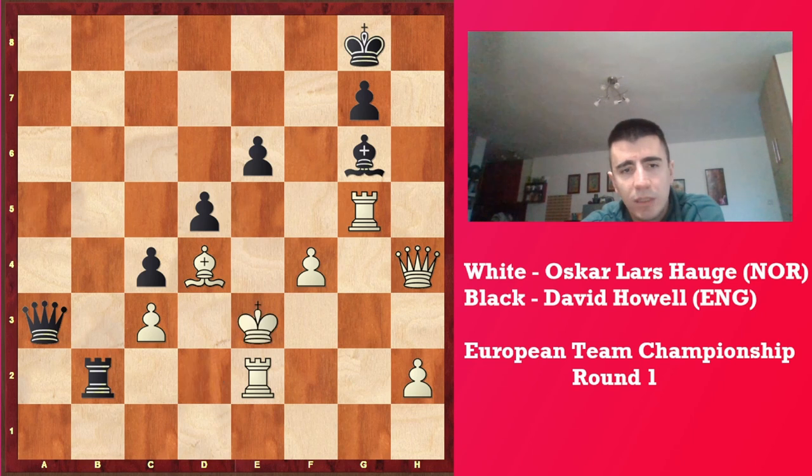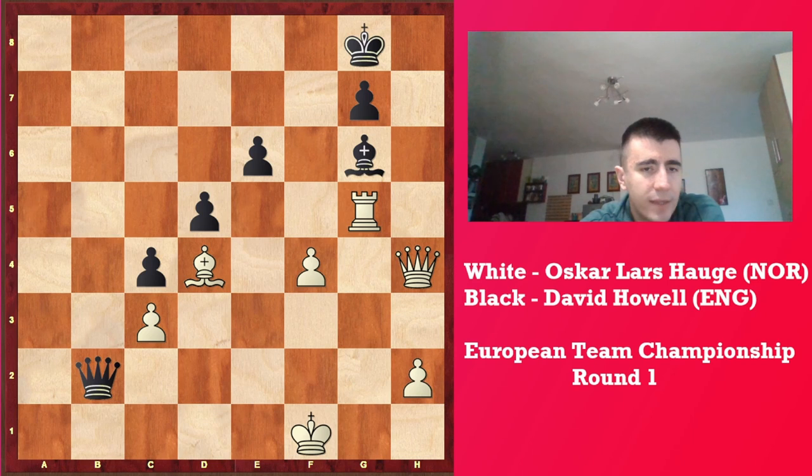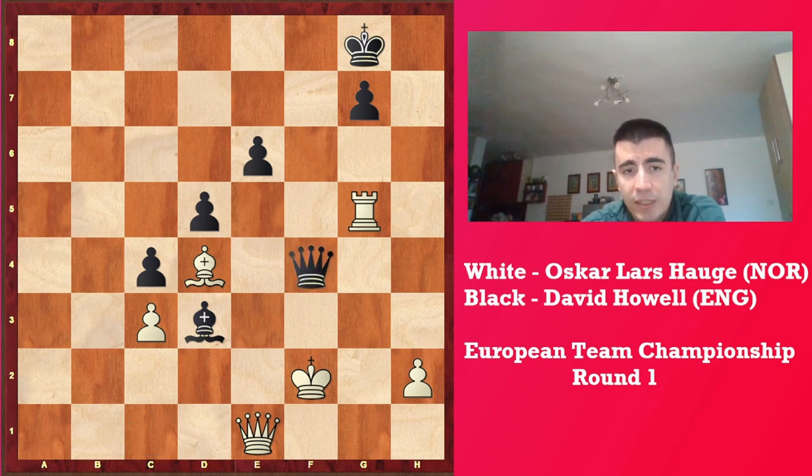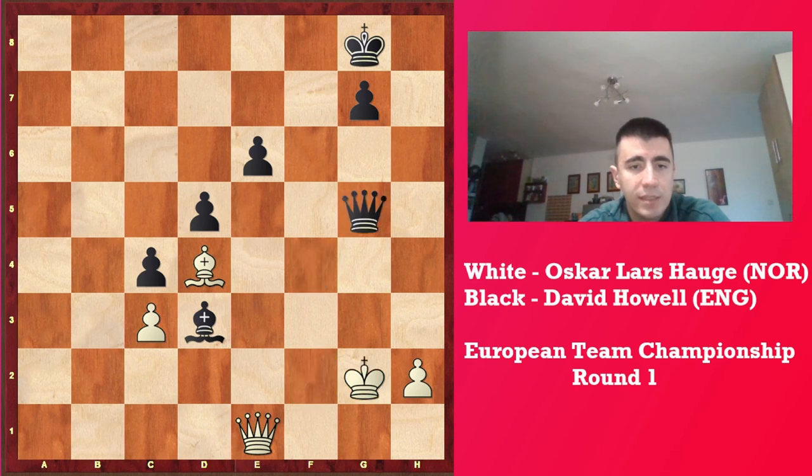Because capturing on a3 is ridiculous — he would just capture and get some perpetual I believe. After Rb2, Ke3, takes, takes, and after Qb2, now white has to be careful not to screw up this one. Because after Qc1, you don't want to go to e1 because of Bd3. And after Kf2, just take, and the point of Bd3 is that black is going to capture this rook with check — by that he's not going to lose the e6 pawn. So after this, just Qg5 and black is two pawns up, which is great.